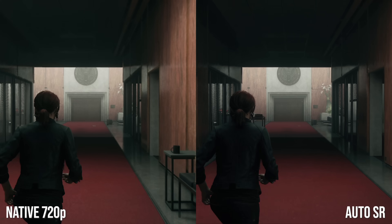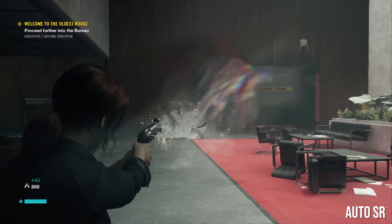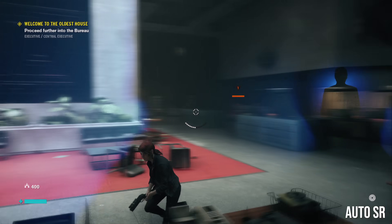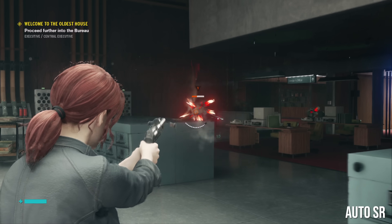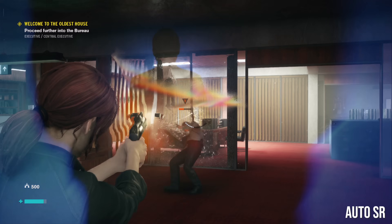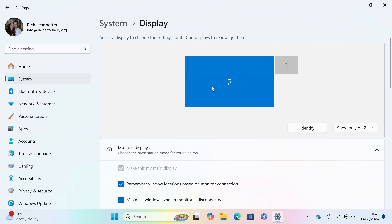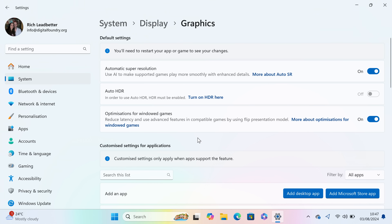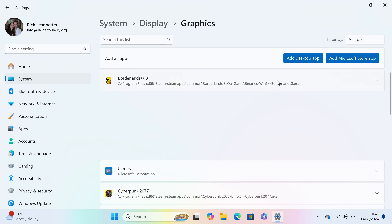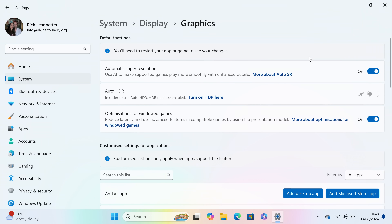Microsoft's AutoSR is built into its latest range of Copilot laptops kitted out with the ARM-based Qualcomm Snapdragon X Elite processor. The idea is intriguing: to put the neural processing unit within these chips to task in AI upscaling any given game. There's a whitelist of supported games out of the box, and Microsoft tells me it's busy validating more games, but there's nothing stopping you from engaging the technology on any application right now — any game.